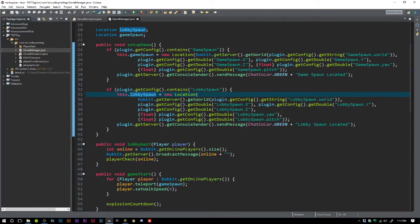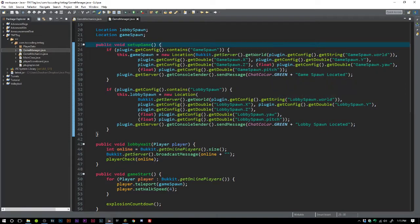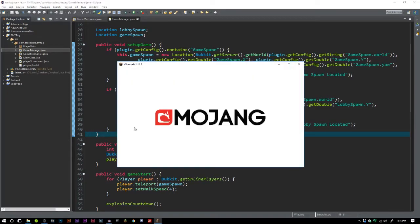We basically did this check because if the config is empty, the way we had it before would throw an error since there's nothing for it to load — it's looking for values that aren't there. That's why we have to check if the value is present, and if not it'll just continue on to the rest of the code.